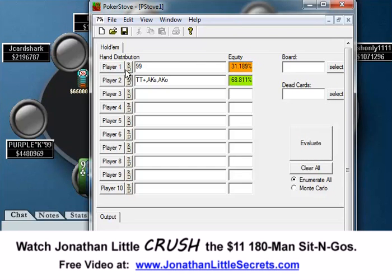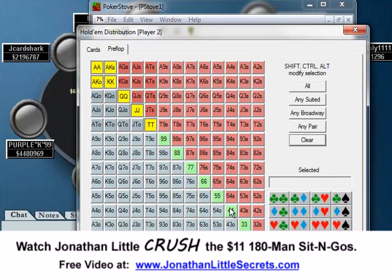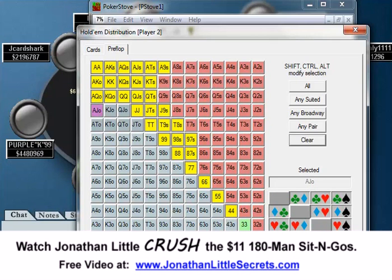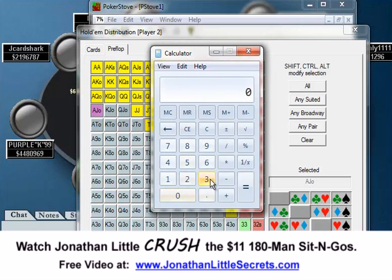So now all we really have to do is figure out how much J Card Shark is opening. If this is 3.5% of hands and we think J Card Shark is being aggressive — opening lots of pairs, suited aces, suited connected good cards — you'll see J Card Shark is opening about 14% of hands. So if we get out the calculator, we take 3.5 divided by 13.7, which means we're going to be calling his shove about 25% of the time.